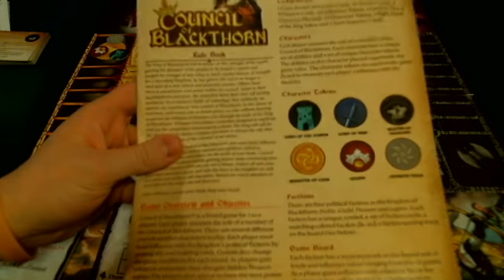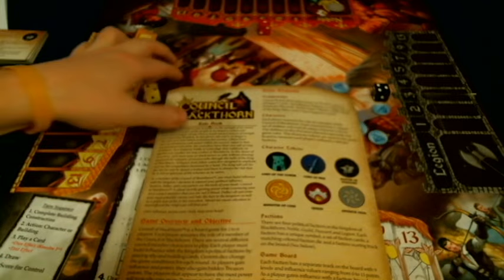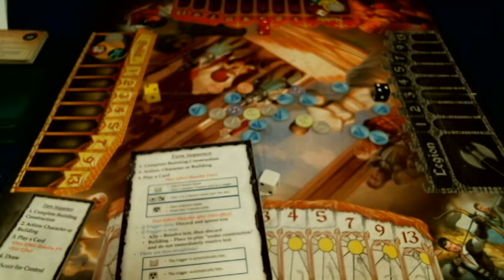Alrighty then, we're going to take a look at what you're going to get inside of Council of Blackthorne. Before we get started, I do want to mention this is the promotional copy in front of you, so take everything you see here with a grain of salt. First and foremost, we've got our handy-dandy rule booklet. This is an outstanding rule booklet — it's about seven pages, double-sided, full color, full of pictures, illustrations, and examples. Quite honestly, this is one of the best rule booklets I've gotten in a Kickstarter prototype ever. This is very professionally done. Huge thumbs up.